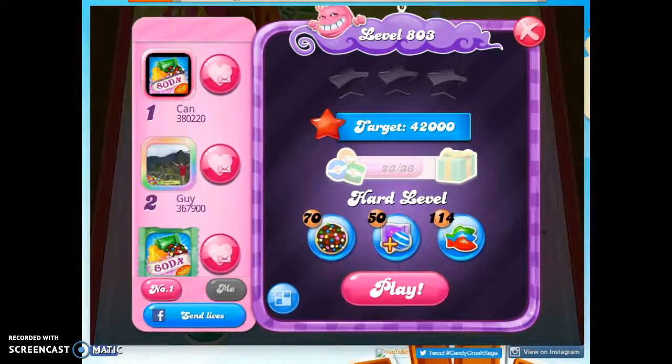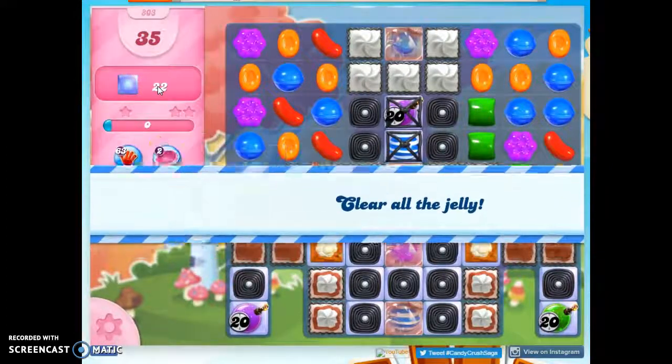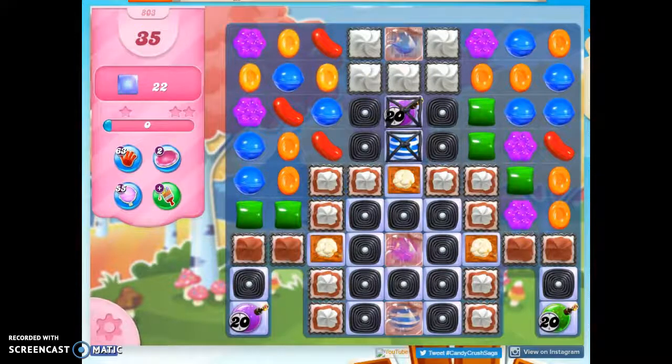Hi friends, this is Suzie, your Candy Crush Guru, here to help you solve the puzzle of level 803, which is a hard level, where we have 35 moves to clear out 22 jelly. I also see that we have three ticking time bombs set at 20, so we have a little bit less time than what's given here to clear these out.